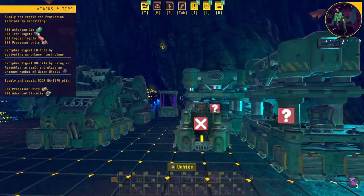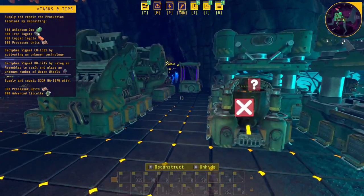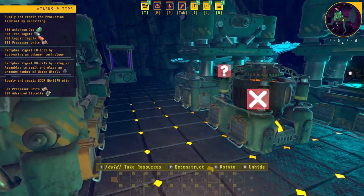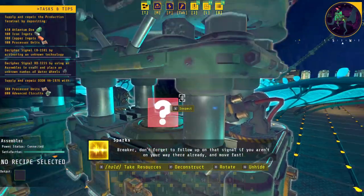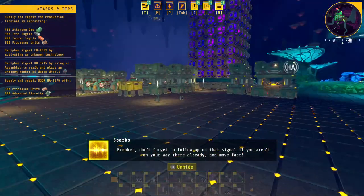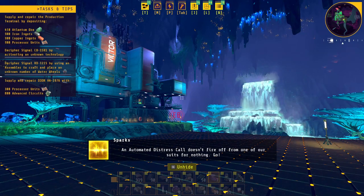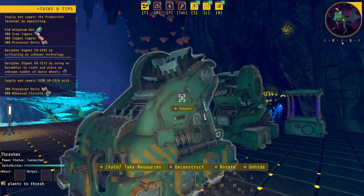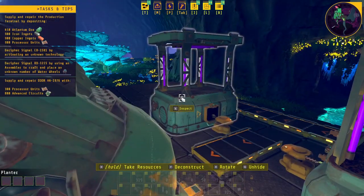I want to make a few of those. This is basically the setup I have: I decided I'm going to do two setups, one for the iron and one for the copper in the back. It's going to be two planters going into a thresher, which goes into another thresher, which gets split up to go into an assembler and a smelter, then both go back into another similar setup. I think I'm all ready to go - I just have to plant the seeds.